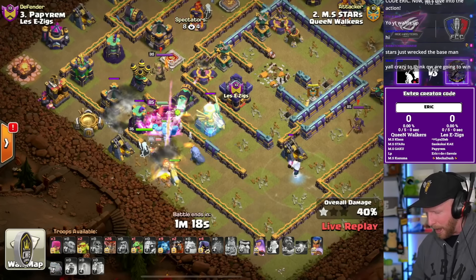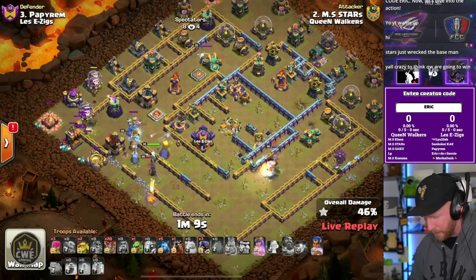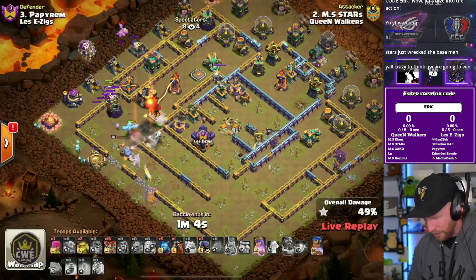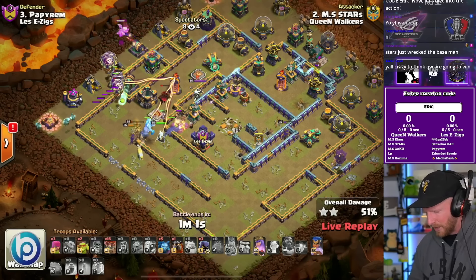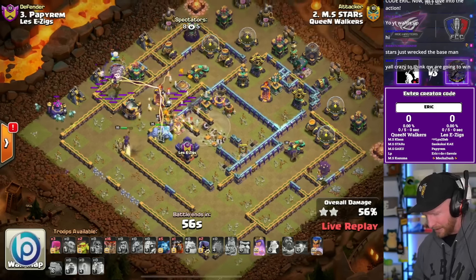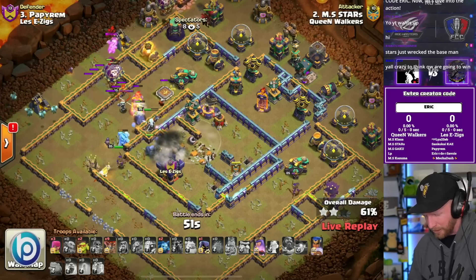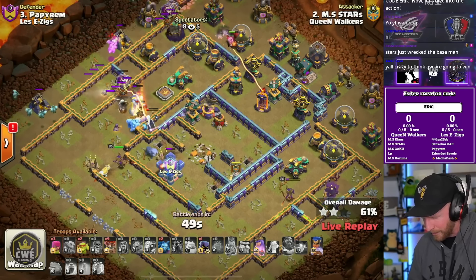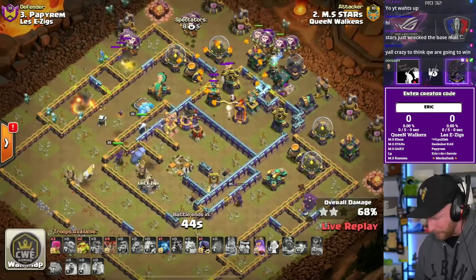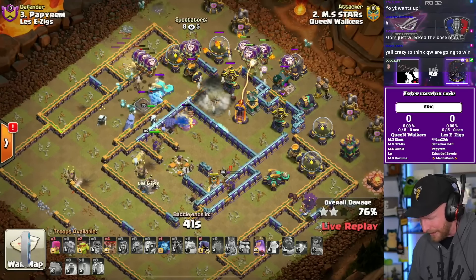The world champion joins in now. He gets the eagle artillery down, and notice how he starts the lalo above the head of the heroes — very important. Go above the head of the heroes so you get the cross-tanking, so they all work together. Instead of the heroes dying out, with the extra damage relief off the queen, the unicorn has a chance to get a shield back up. The world champion gets some extra protection as well. She gets a headhunter support, but the defensive world champion did a lot of damage. Meanwhile, more balloons are swarming the other side of the base with the scattershot temporarily tied up.